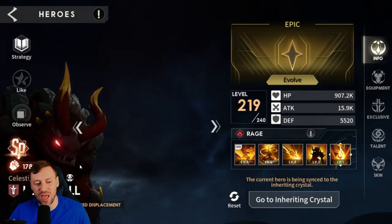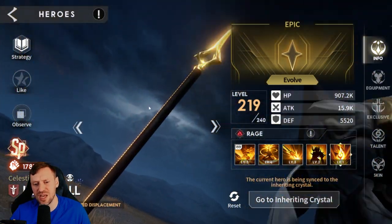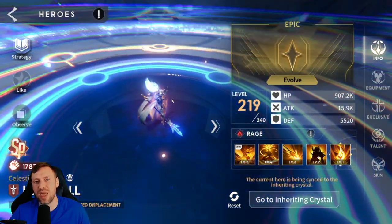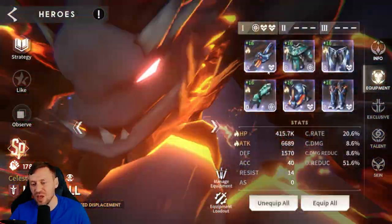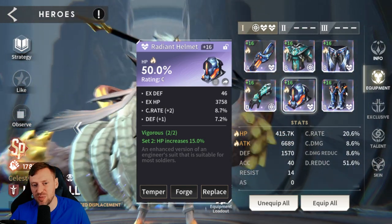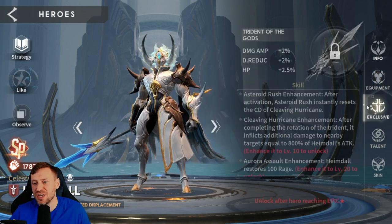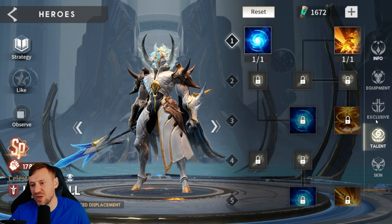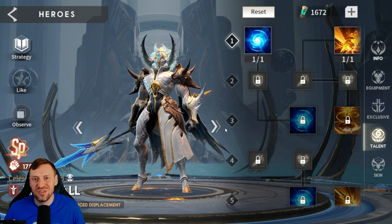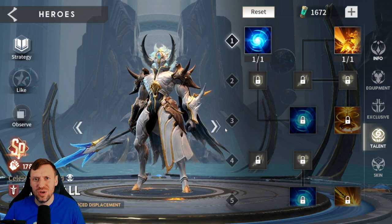Hemdall — his cutscene shows he was literally made for this boss. He's in four pieces of Agorius and two pieces Hawkeye: HP on gloves, HP on helmet, damage reduction on boots. 415k HP, 6.6k attack, and 51% damage reduction — very nice. No exclusive yet and just basic talents. That's pretty much it — thank you so much for watching, leave a cheeky thumbs up, smash that subscribe, and I'll catch you all in a video soon. Peace!